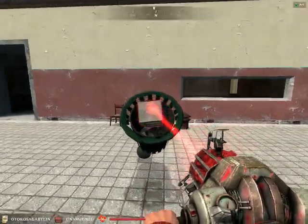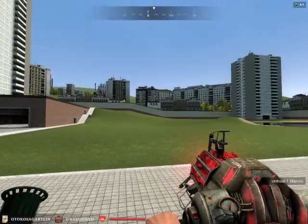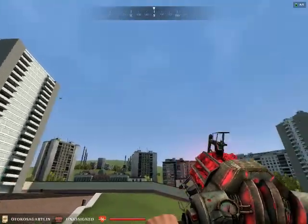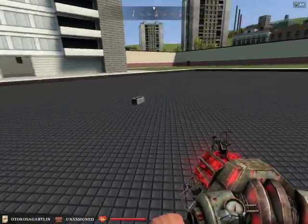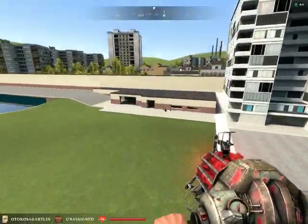Load it into the cannon, and pray to god that you don't die from the explosion. Where'd it go? See, one bomb is good enough for the concrete brick — just gets flung.